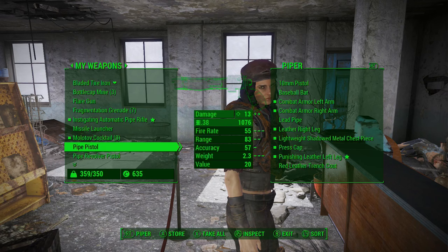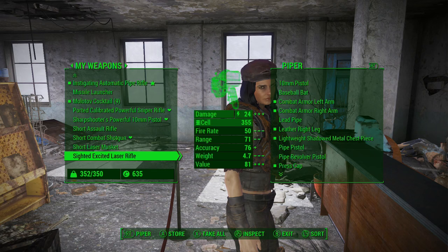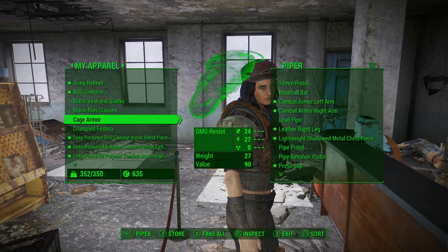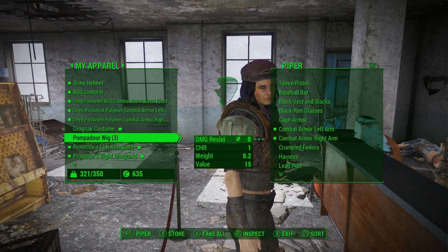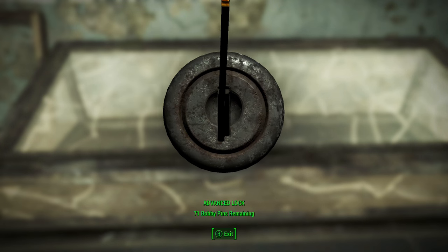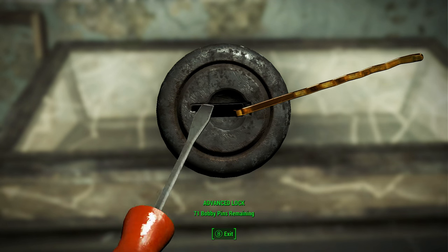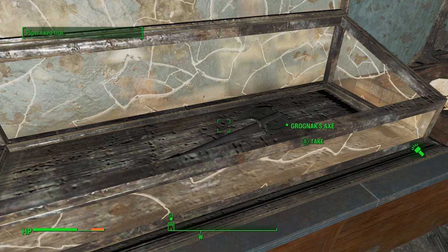Let's put away some stuff. Sighted, excited laser rifle — no. Weighs 27 pounds. I bet it's in this. There we go — yes! Grognak's Axe!